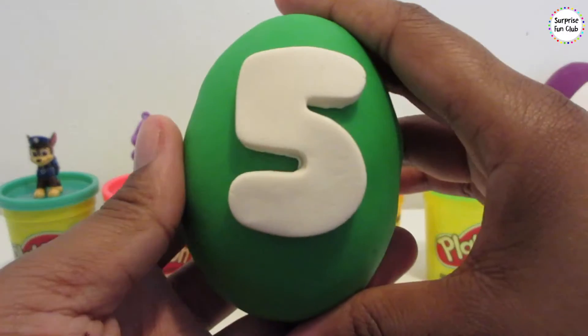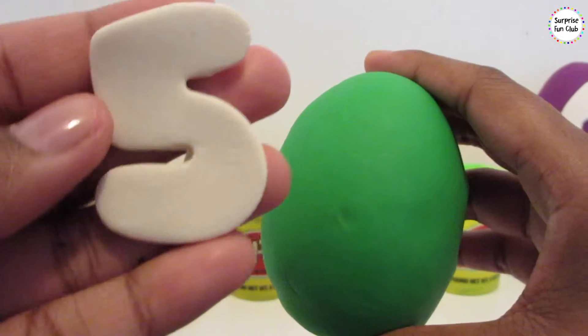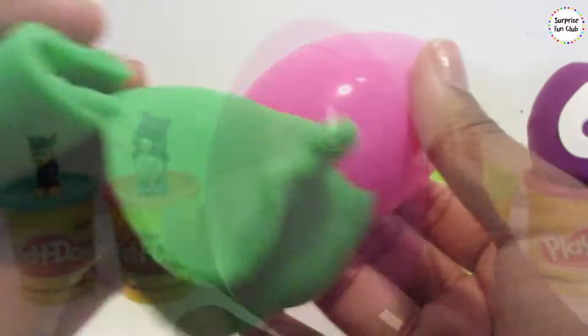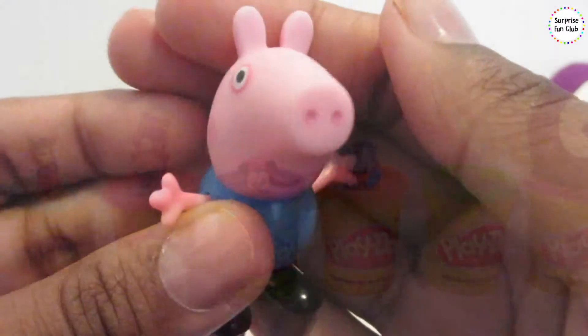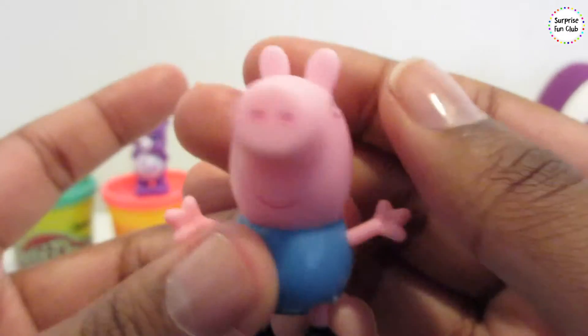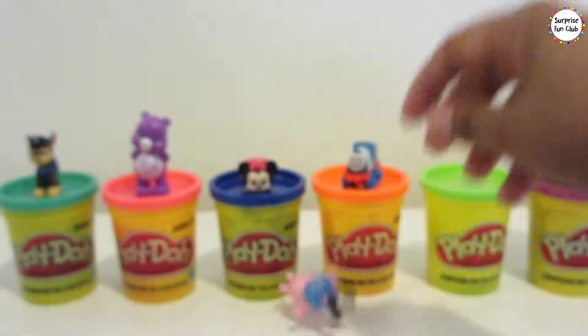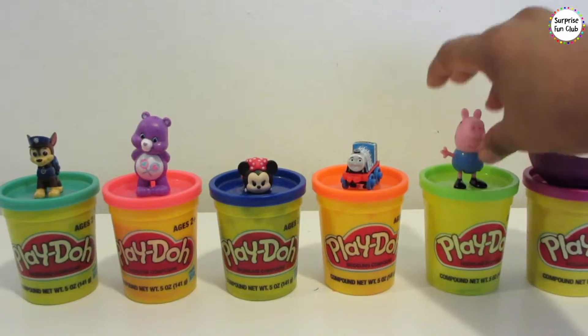Let's get to number 5 egg. Five, or cinco in Spanish. Number 5. Number 5 egg has green Play-Doh and it's a pink surprise egg. Let's get that open. Wow, it's George Pig from Peppa Pig! George Pig can sit — whoa, he fell down. He can sit right there.